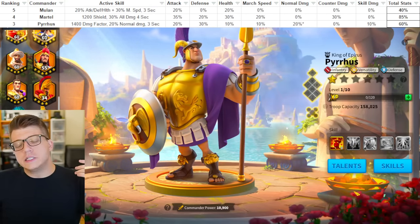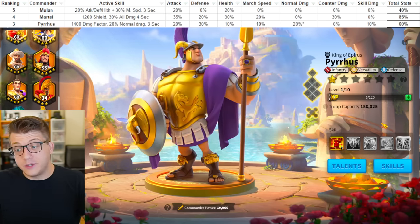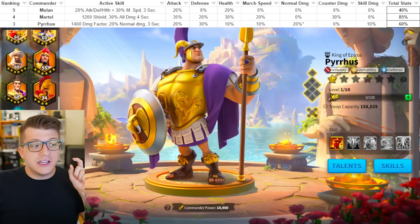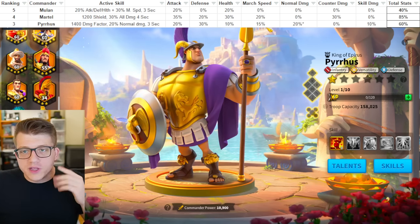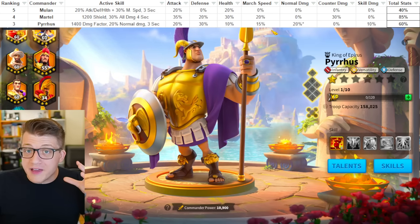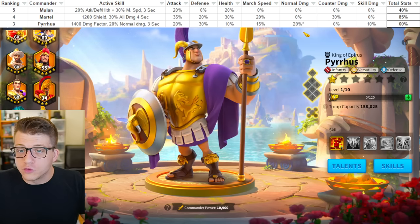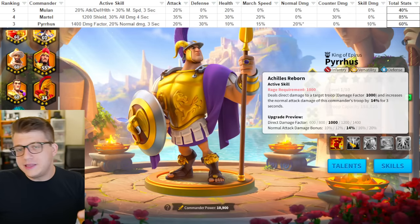The early pairings with Martel are super powerful but not perfect — that skill damage bonus is nice, but Martel doesn't have skill damage, so the bonus to skill damage only takes effect for Pyrrhus's active skill. You might want to pair him with somebody that's also dealing skill damage. Nonetheless, as a double infantry pairing all-in, it's quite tanky, deals a really nice amount of damage, and it's going to hurt somebody if they try to swarm you. When he's on the map he'll have a total of 60% stats spread mostly across attack and defense with a little bit of health.